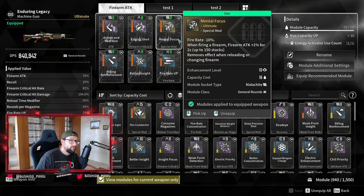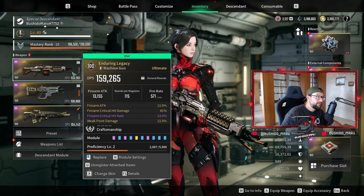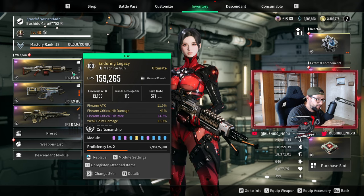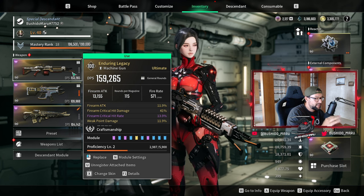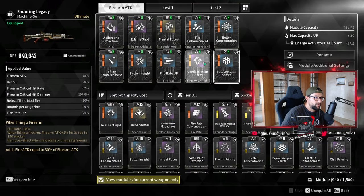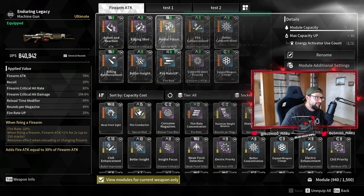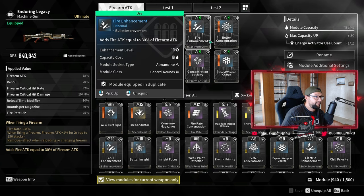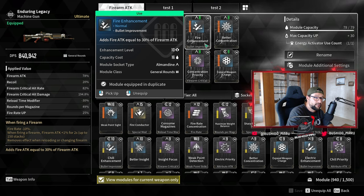I originally went for weak point damage because I have a perfect roll in it, however I might re-roll this for fire attack because it might be way better for this weapon. I may swap out a couple of mods, but for the time being I'm rolling with weak point damage. Fire Rate Up — self-explanatory, we lose a little bit of fire rate from this mod but we have 25% here. Fire Enhancement is a must-have, and fire attack in general is a must-have for Enduring Legacy — put this on, it will boost your DPS a lot.